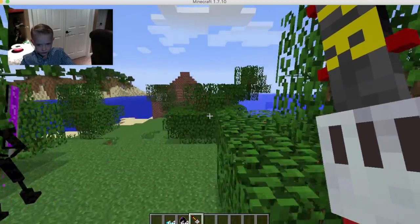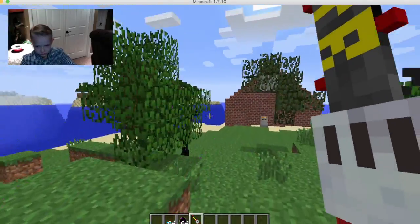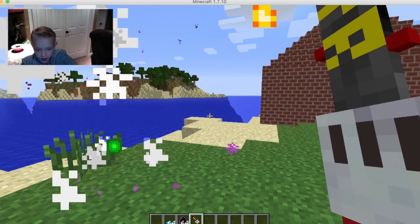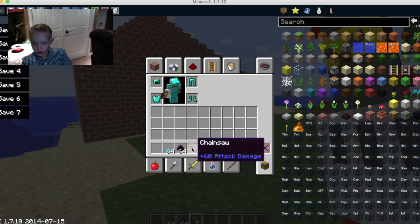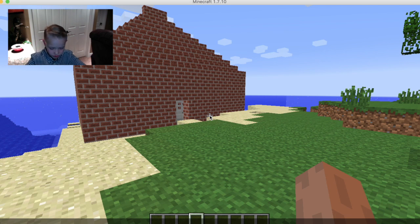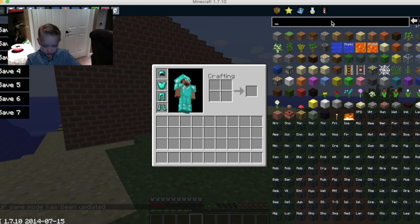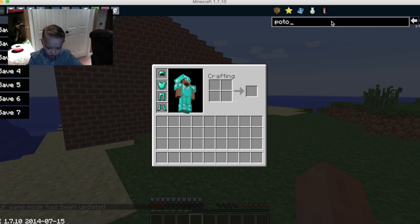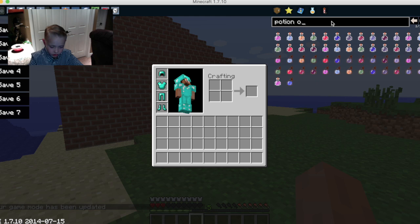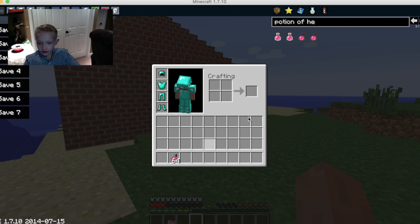Did this thing drop anything? I'm not sure. You can just delete it if you want to. If I go into game mode zero, I can have anything I want. Potion of heal — I can get instant health too.